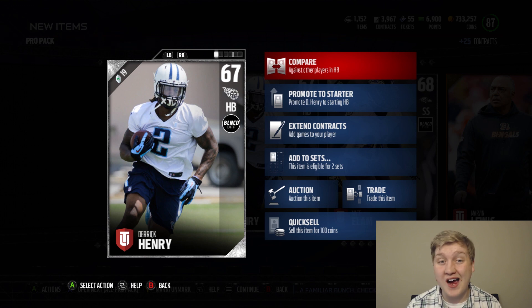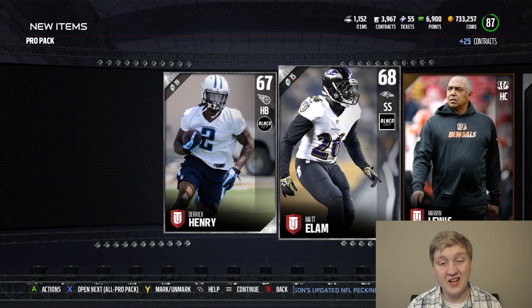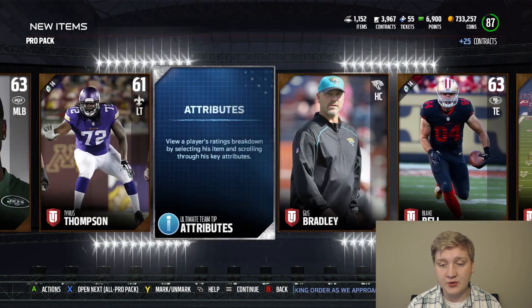If you like rocking the Silver Squad for fun, this is the best running back to get. 86 speed, 84 carrying, 87 trucking — man, he was a beast. Still is. 81 overall. Skandrick. Nothing too crazy there.